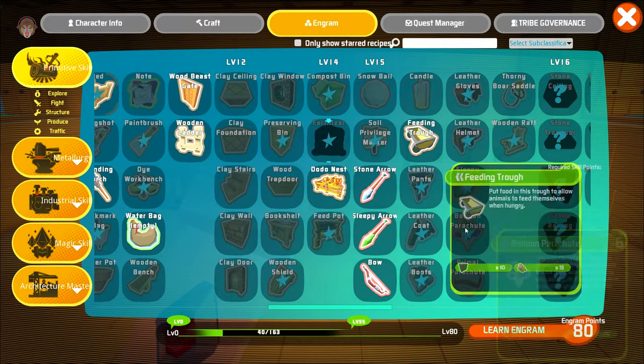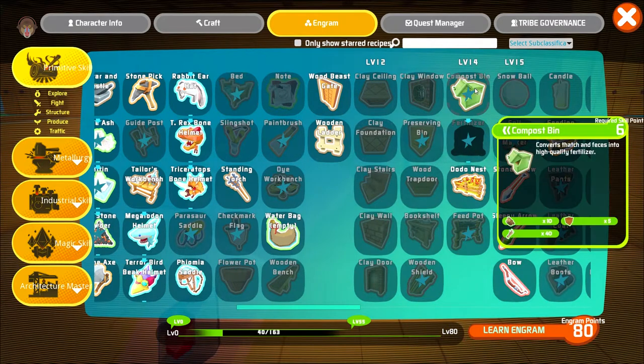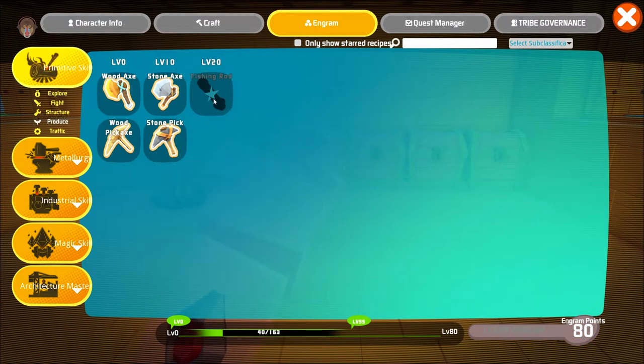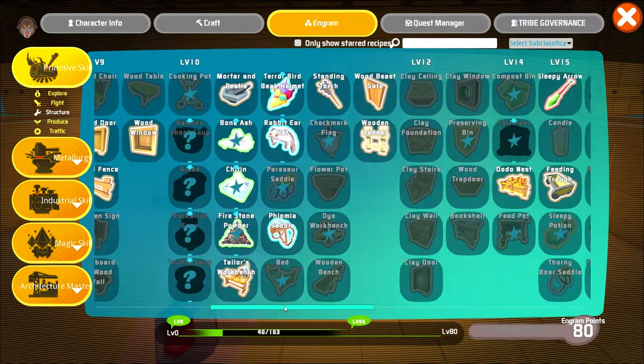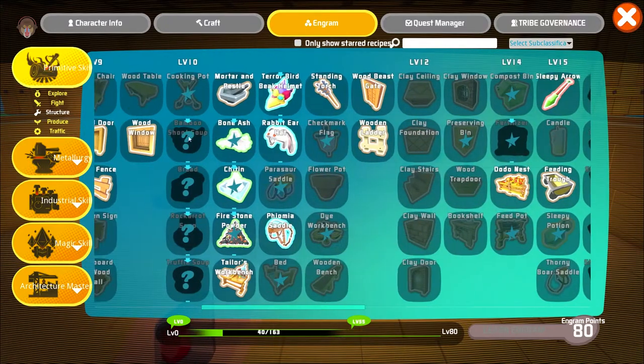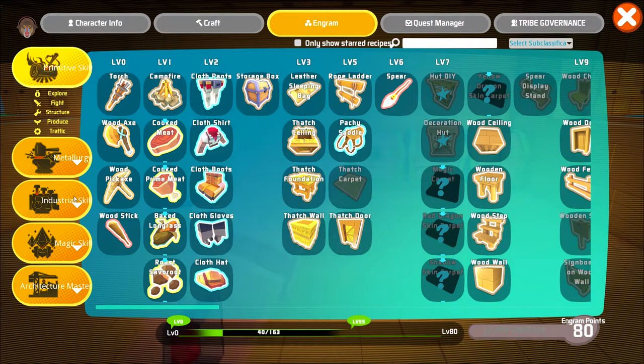Compost bin - that's for high quality fertilizer for farms. There's a lot of things there - explore, fight. You know what, I think that's fine. Oh, that is a lot of things.